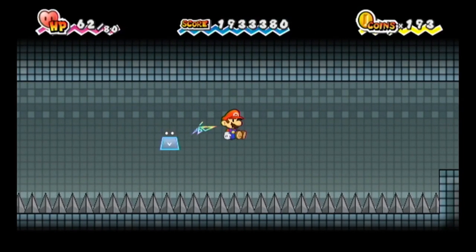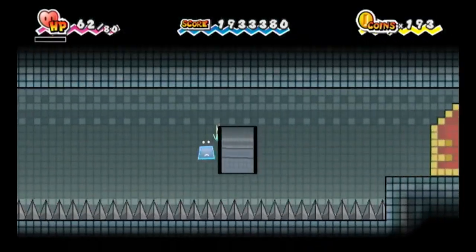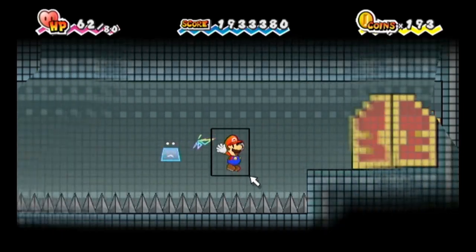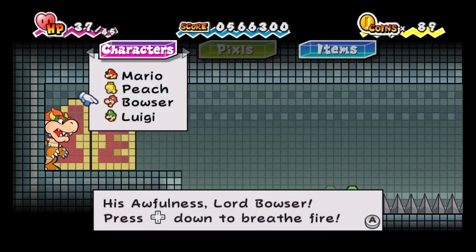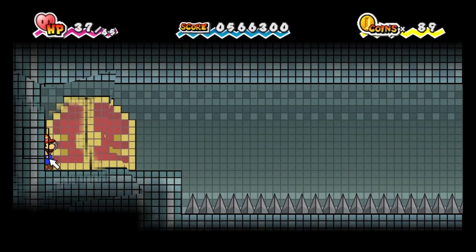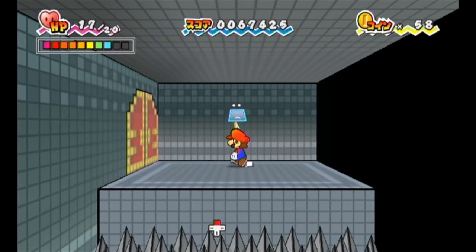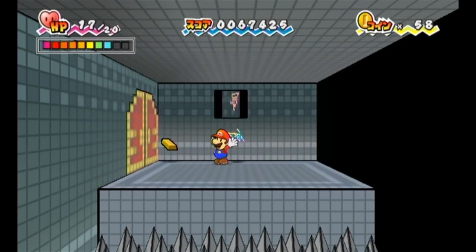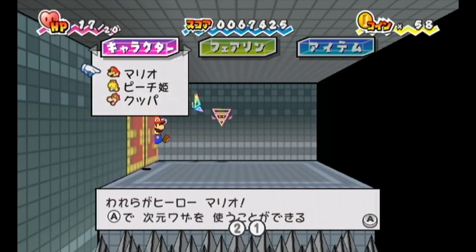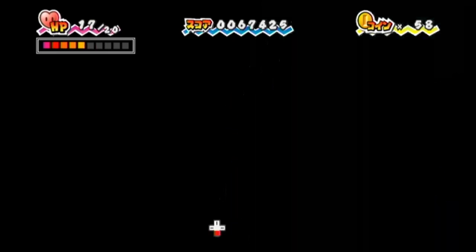Previously it was known that we could skip getting Carry, however the trick was only used in TAS due to consisting of ridiculous Thudly jumps under a low ceiling to save 20 seconds. However, a better method was found requiring 2 shell shocks, making the trick slower but at least RTA viable. Finally, after gold bar clipping was discovered, it made Carry Skip fully RTA viable and very fast. By gold bar clipping out of bounds in 3D, we can simply walk past the spikes on the left side of the room. This method made the trick save over 30 seconds.